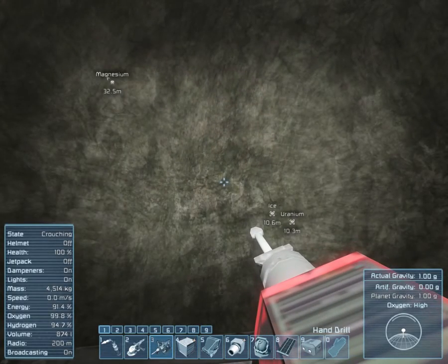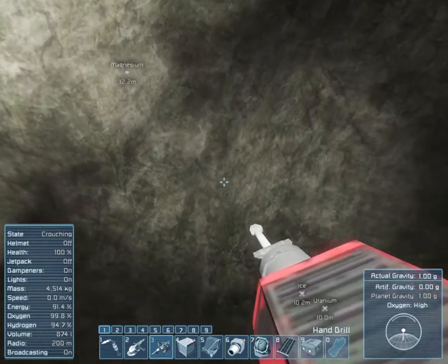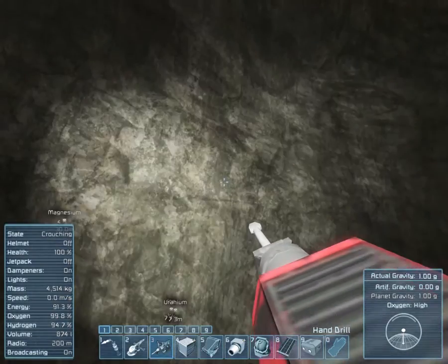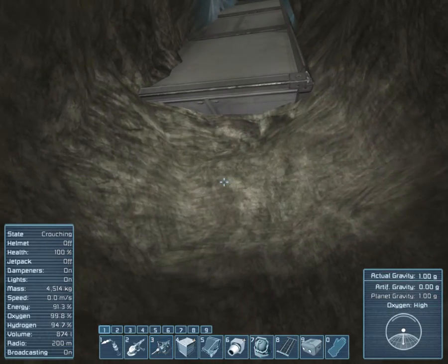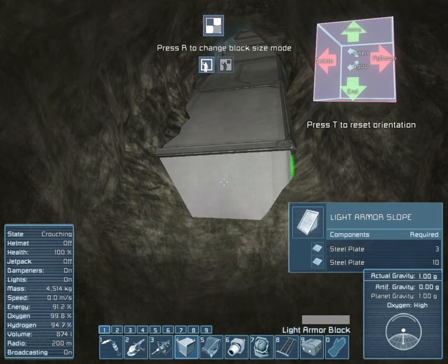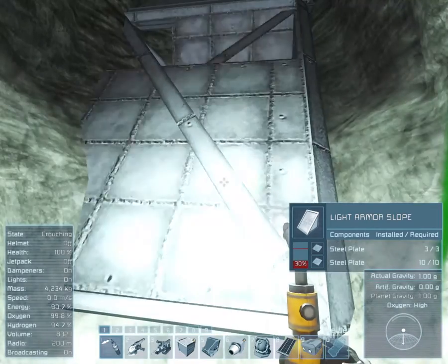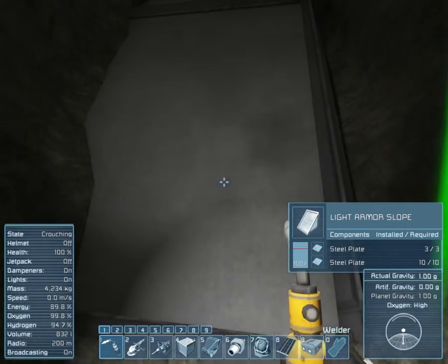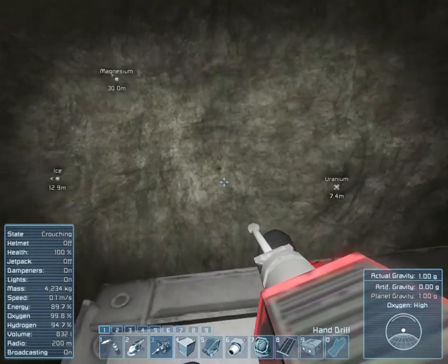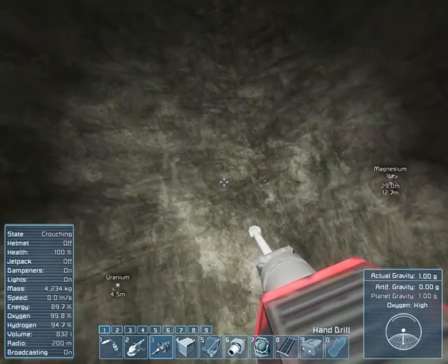We're 10 meters from the uranium and 32.5 meters from the magnesium. We're going to try and keep these videos 10 minutes or less so you understand what's happening. Today in this 10-minute block we're just looking at mining, and I'm going to try my best to get down to the uranium within that time. Let's go down and right-click a bit more — wonderful, we're working our way down efficiently.